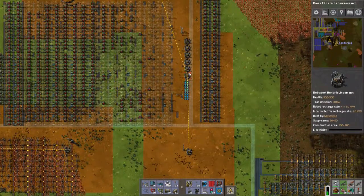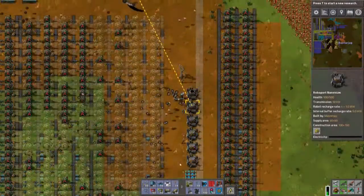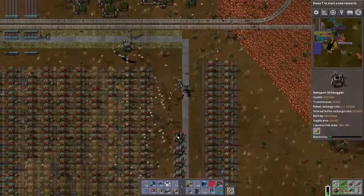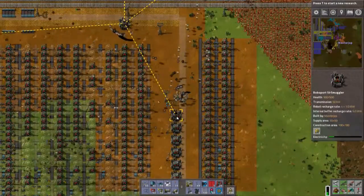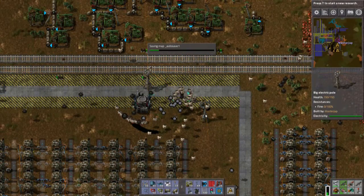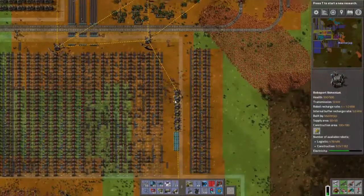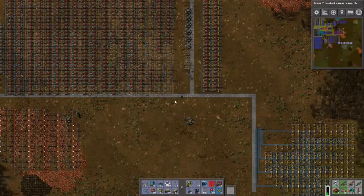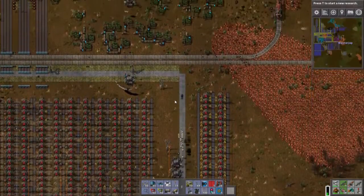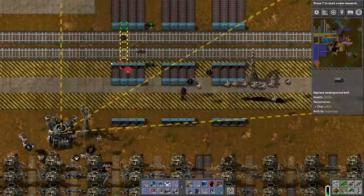Now all my robots should be working again — but I'm out of electricity here again. Why am I out of electricity? I should still have a lot of power; power is one thing that should not have any problems. They should have power now — yes, they have power again, good. Now I'm looking at this and thinking I might have done something wrong, because I don't think I have enough space. I thought I had enough but I might not.